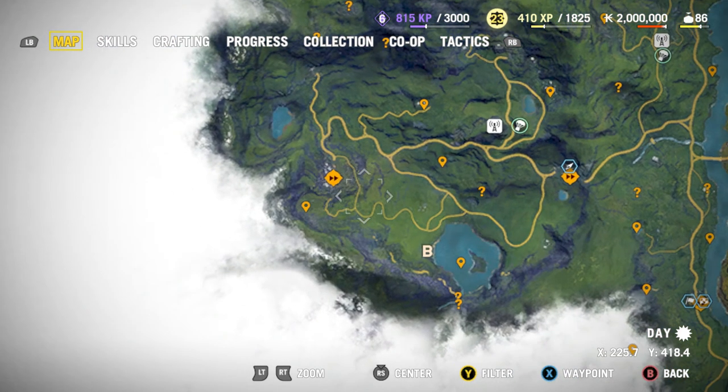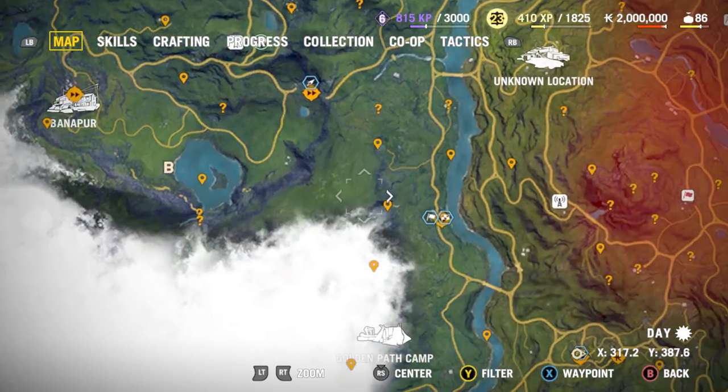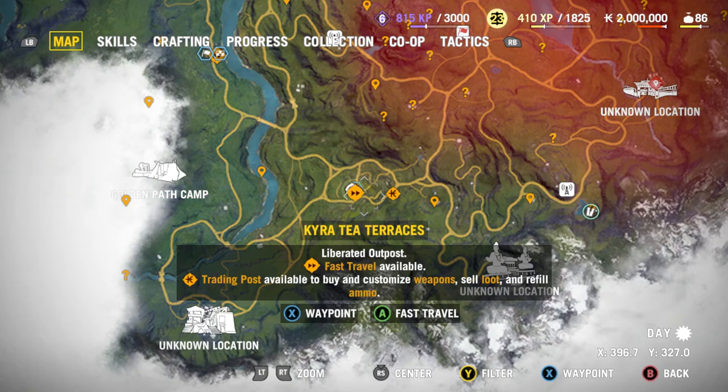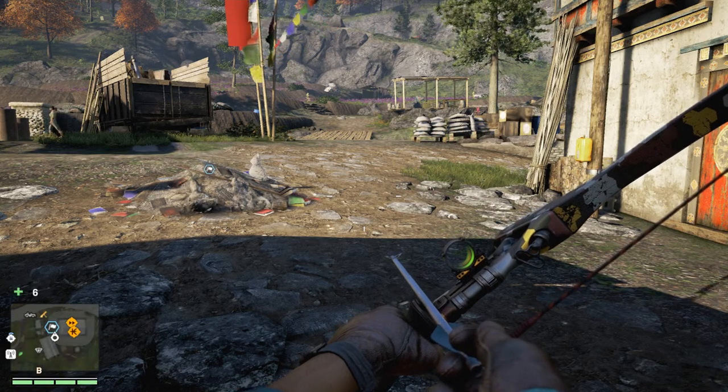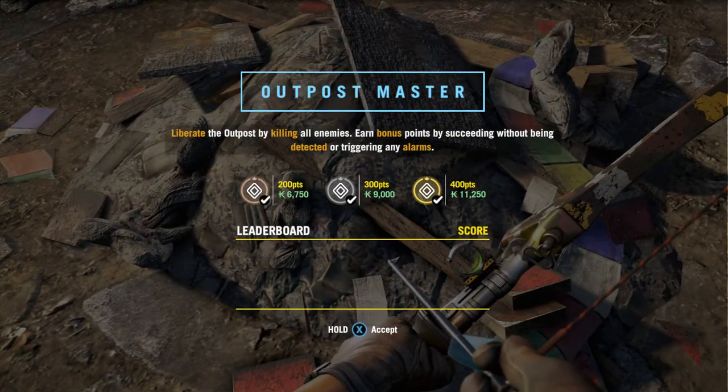Without spoiling the story, you're going to start pretty much right here in the Bannerpur village, and just to the south you will encounter the Kara Tea Terraces — I'm not sure if I pronounced that correctly, but we'll call it the tea terraces. This is the outpost you want. It's an easy outpost to take over and you can fast travel back there.